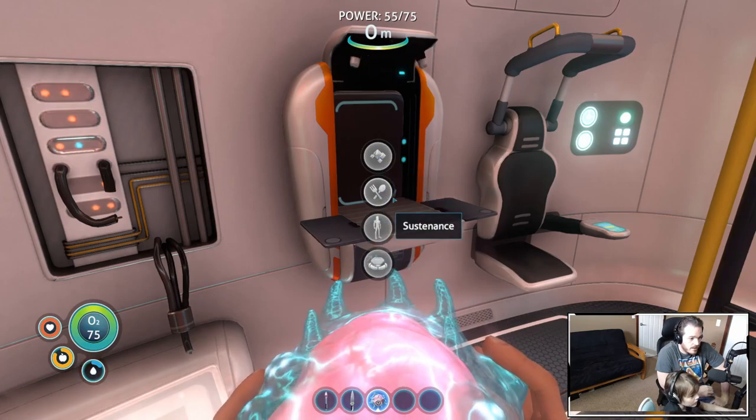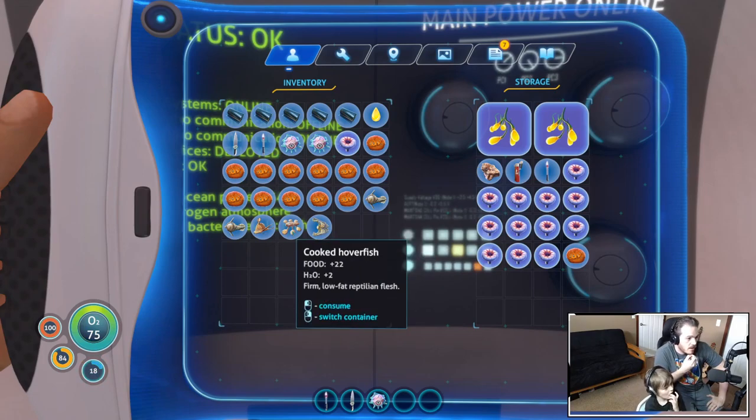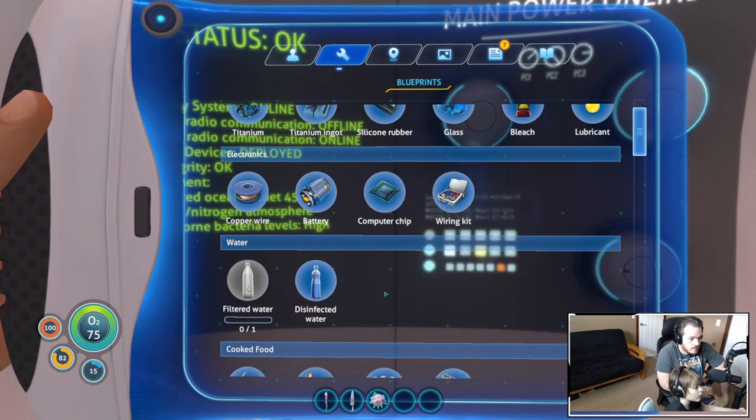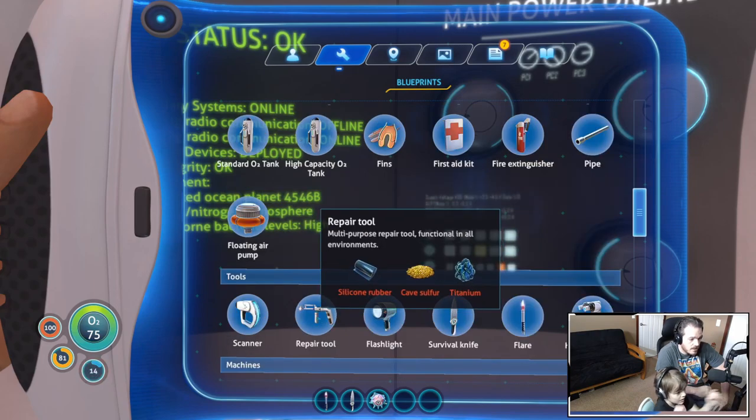Let's take a look at what we need for that repair tool. We have some cooked boomerang fish, and hover fish - okay that's rotten, so we need to get rid of it. We have one of the things up here. Repair tool needs cave sulfur and titanium, so we need to find more salvaged metal.